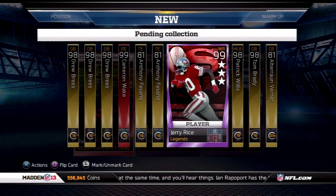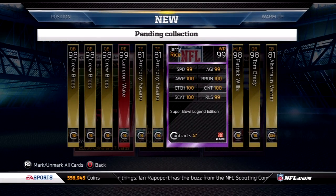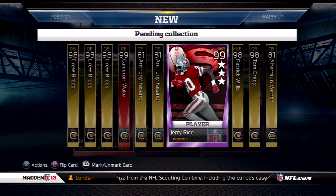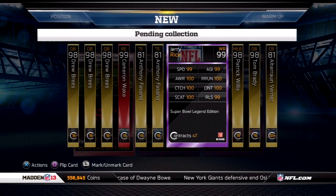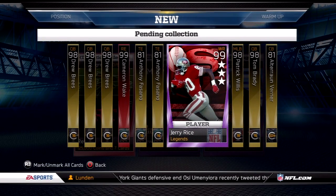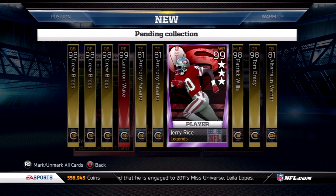Now we're going to the wide receiver positional collection. These were only out there for about three or four days to be pulled in packs, and I actually pulled a Jerry Rice three-star. I ended up selling it and bought another one during happy hour because I got it for like 400k. So if he's not in the positional collection for wide receiver, that's fine because I can make money off this card by selling it for more than what I got it for. And if it is in the collection, I can probably double my money or even more.